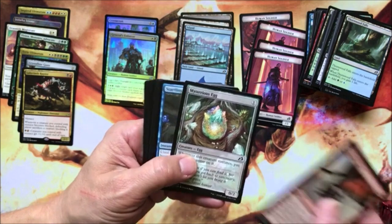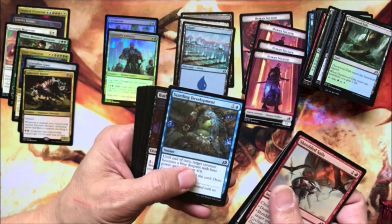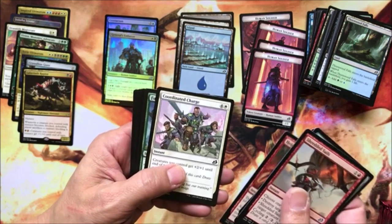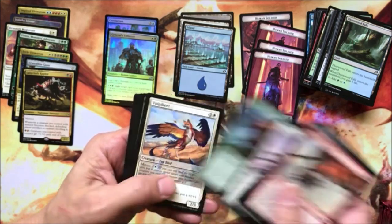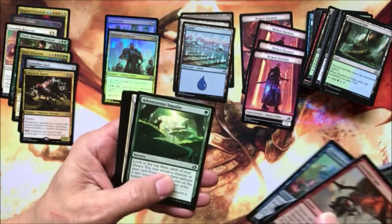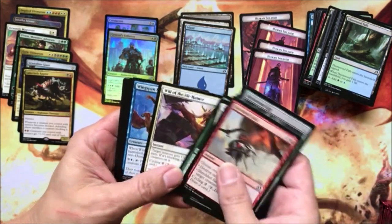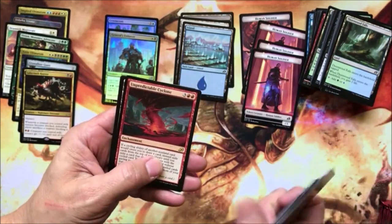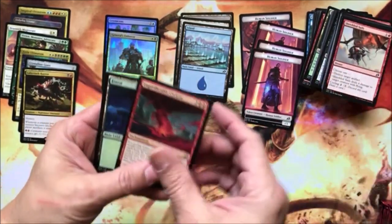Shredded Sails, Mysterious Egg of course, Startling Development, Bushmeat Poacher, Heightened Reflexes, Coordinated Charge, Fully Grown — stop, Fully Grown, then Ram Through, and that's always fun. Will of the All-Hunter, Wingspan Mentor again, and an Unpredictable Cyclone. Hey, there's a dinosaur to keep the human soldiers company.